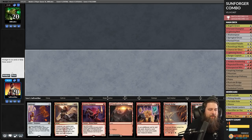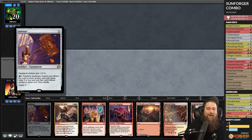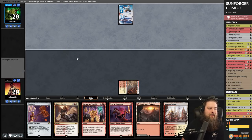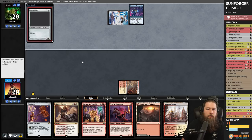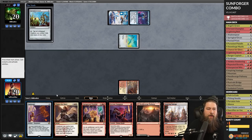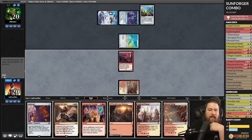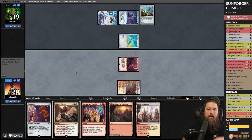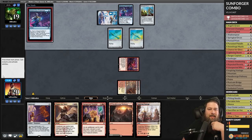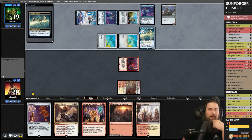We're trying to find out if Commander's most overrated equipment might actually be busted in Modern. Up against Affinity of some kind — Moon Snare Prototype. Do we show our opponent the Fervent Champion? I get worried they'll try to kill it, but we play Fervent Champion and hit them for one. We also have to consider: opponent could have Karn the Great Creator, which would be game-ending for us. Opponent plays Ornithopter, Moon Snare Prototype, Consulate Dreadnought, and Thought Monitor.